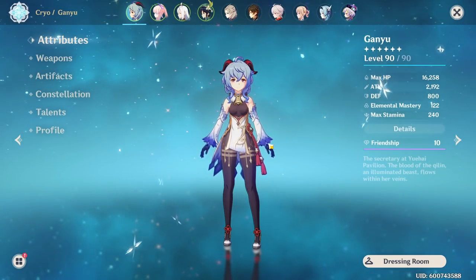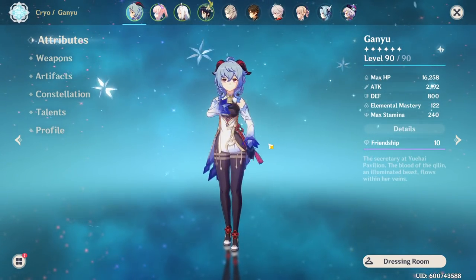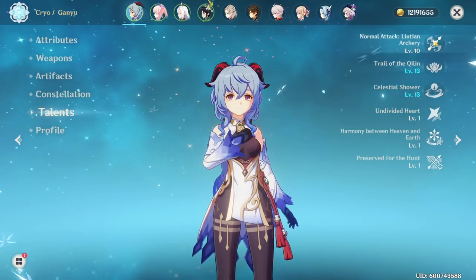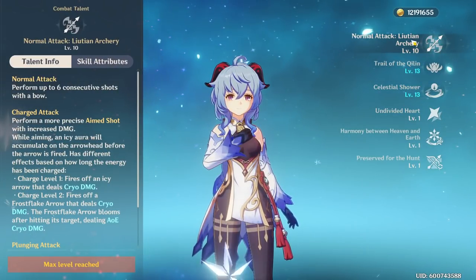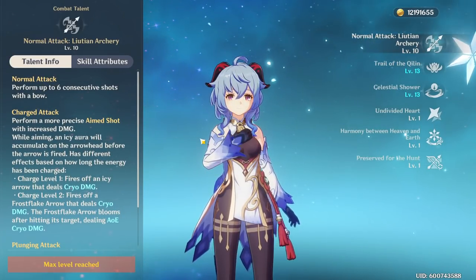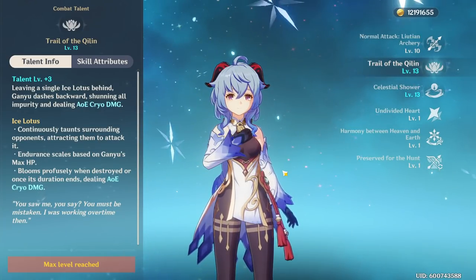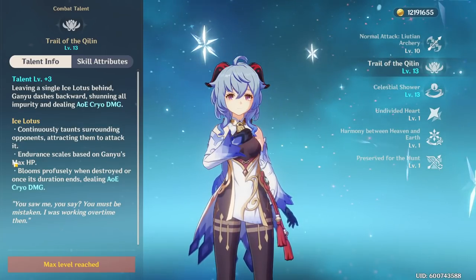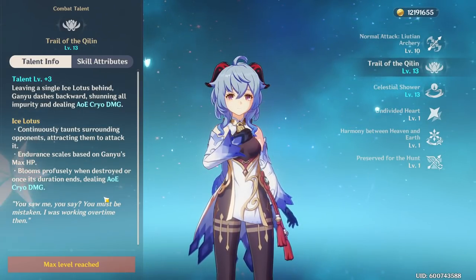Ganyu is a 5-star cryo damage dealer. You can also be played as a support, but most likely you're playing her as a DPS. She has normal attacks, charged attacks, and plunge damage. Ganyu is a charge shot damage dealer — most of her damage will come from her charged shots. Her elemental skill is a taunt that scales around Ganyu's max HP, and it does 2 procs of damage: the initial damage and the summon damage at the end of the skill.